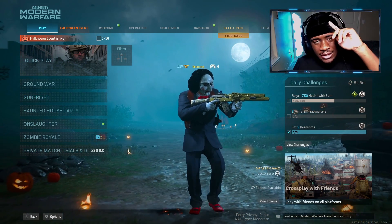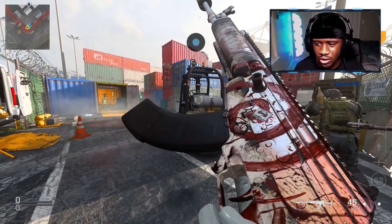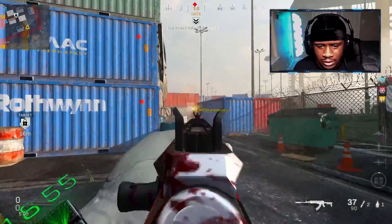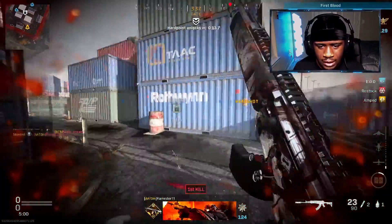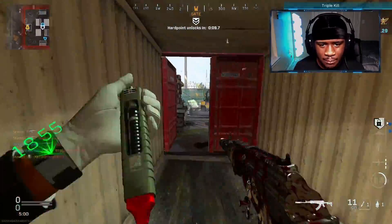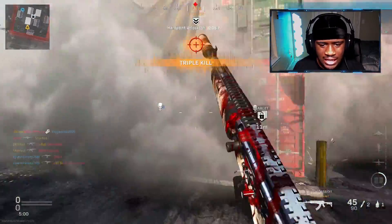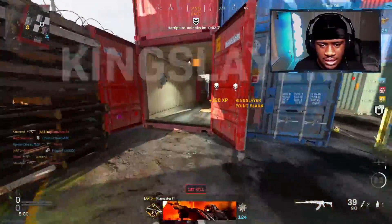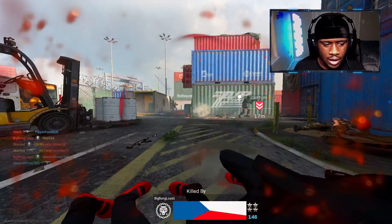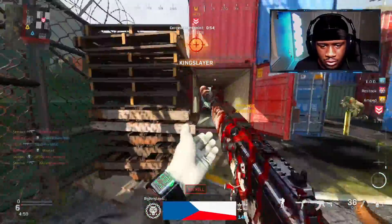Let's hop into a game real quick. We are back - we got Shipment, so we're going to try to go crazy using this new A-Max. Look at the camo though - oh my gosh. This A-Max is like tracers - it's pretty much just tracers, and it shoots out like blood. Oh my gosh!